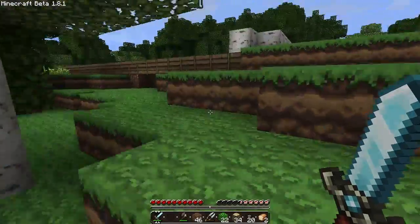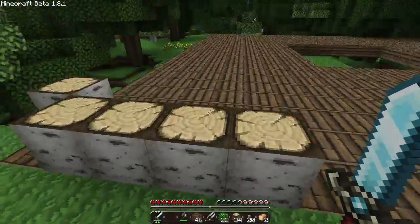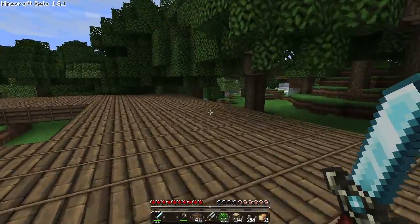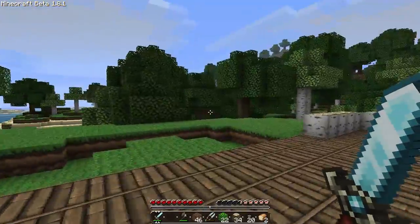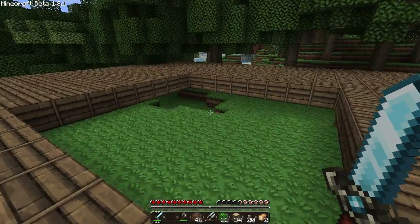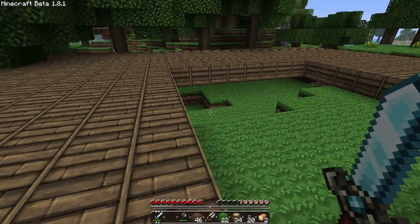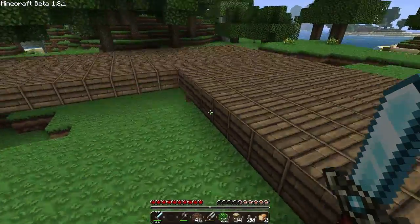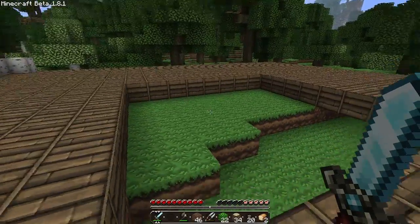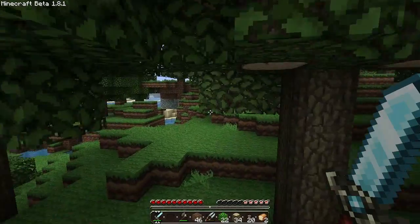I'm going to have to make a pathway of some sort — probably hook it up this side. As you can see I went ahead and filled in the floor, which is going to be made out of wooden planks. This is what I'm looking for for the walls, although now that I look at it I'm tempted to use pine trees for the corners, though I don't have any at the moment — I'm going to have to acquire some. So we'll have pine trees as the dividers throughout the house and then birch for the walls. The roof will be a triangle roof going all the way around, and the middle bit will be exposed. For the center courtyard I'm thinking about having water.